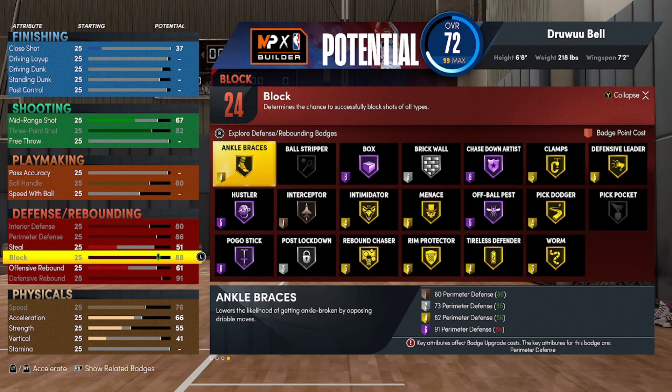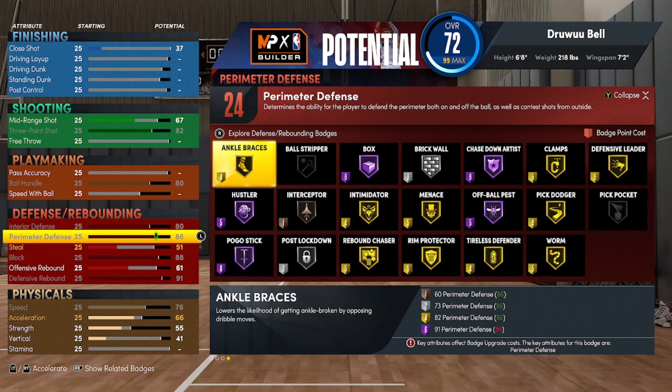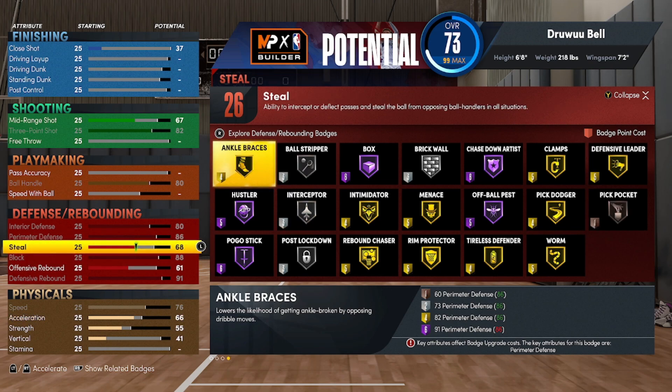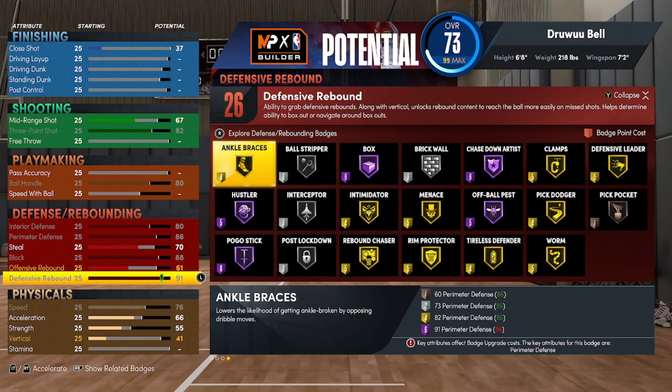Defensive rebound gets you gold rebound chaser. In today's game it is extremely tough to get hall of fame badges - at least the good ones - and I think gold is going to be very valid this year. Look at these defensive badges you will be able to equip. Obviously I would put more into defense so you have more. Clamps is worth five badge points right now. I'm not sure of any other big man build that can have all these badges on gold.